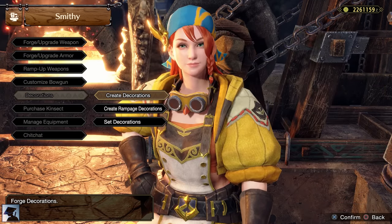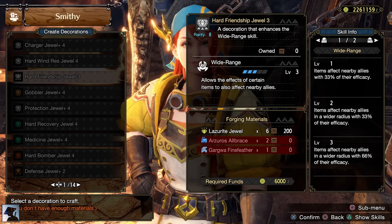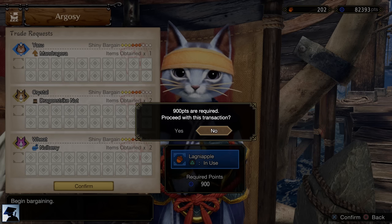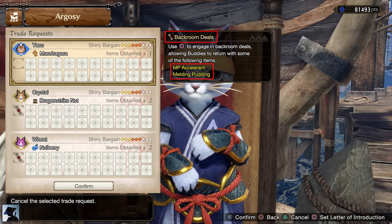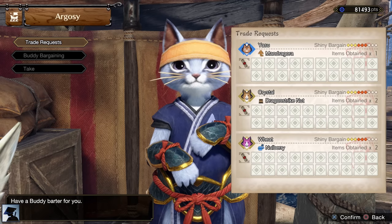You will also unlock level 4 decorations, even though there are not many useful jewels at the very start of Master Rank, so you shouldn't bother that much. What you should care about instead is the new feature of the Argosy that lets your buddies make backroom deals and bring you items that will become incredibly helpful for talisman melding later in the game, so make sure to check the Argosy every now and then.